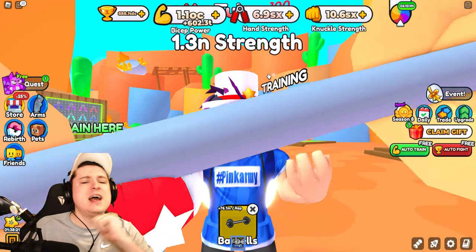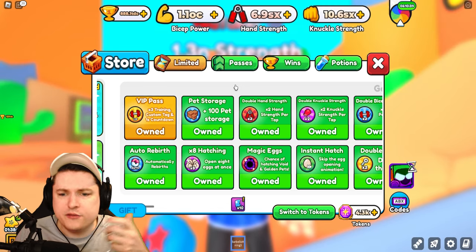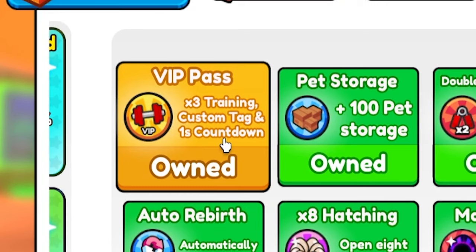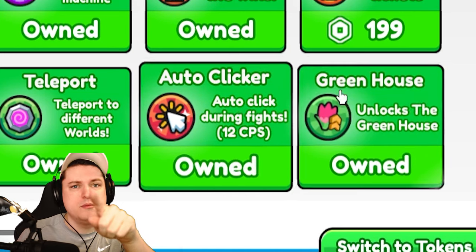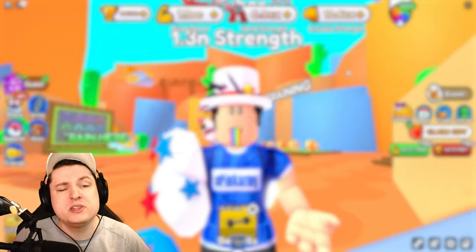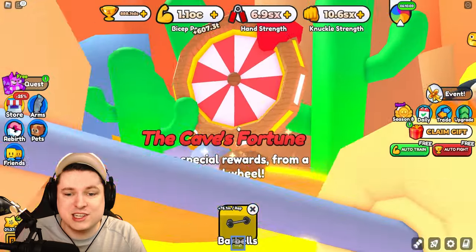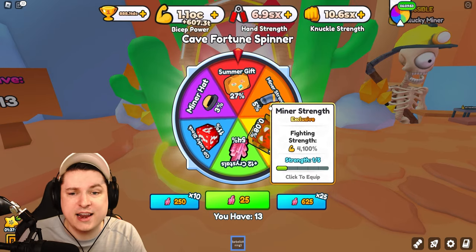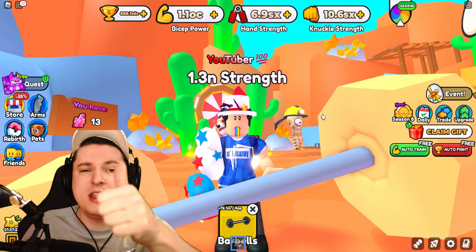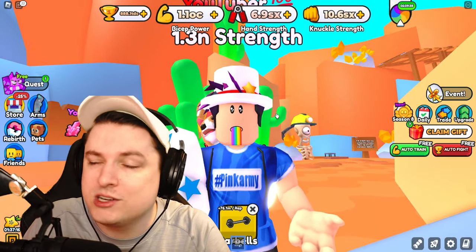The last thing for today — a giveaway! I want to give away a training package: a VIP game pass, double bicep power, and an auto clicker. To enter, like this video, subscribe, and comment down below '#dusty' together with your Robux username. Let me know in the comments what you got from the code — did you get a miner head or miner strength arm? That's gonna wrap it up for today; hit that like button, subscribe, and I'll see you guys later for another Arm Wrestle Simulator video. Take care!